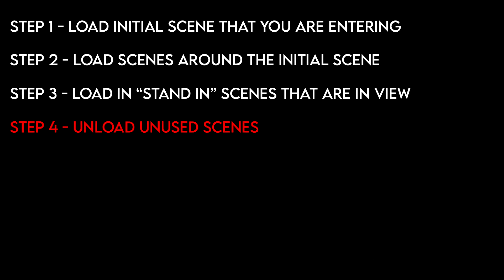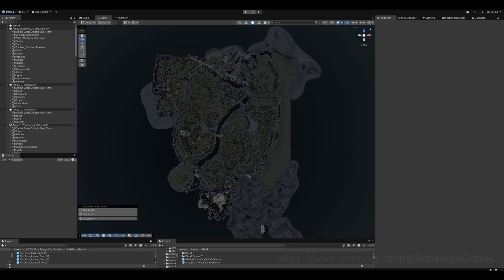So to reiterate: Step One is to load the scene you're in and all the scenes around it accessible via a path. From the Precipice, that's the Mines and the southern woods. Step Two is to load either the real scenes or stand-in scenes of any other place you can see. That is world streaming in a nutshell — a very simplified version of it.